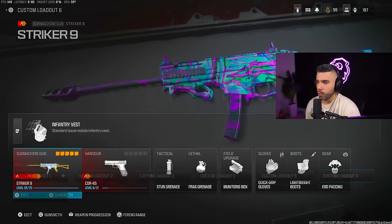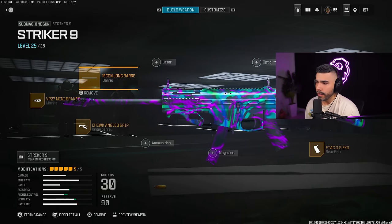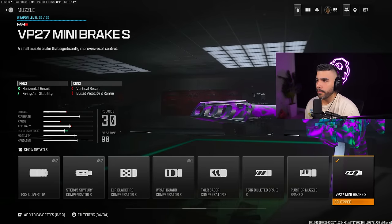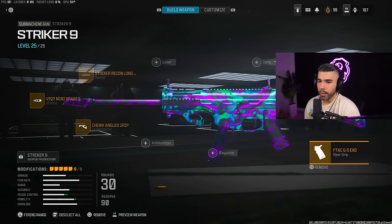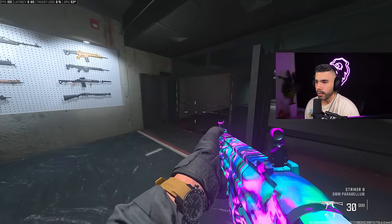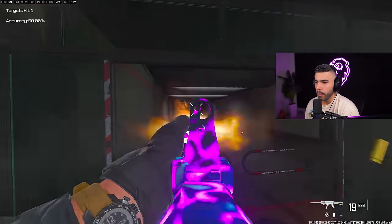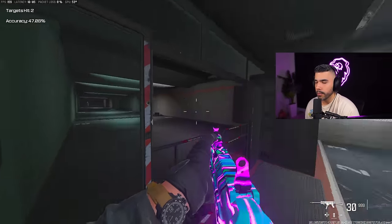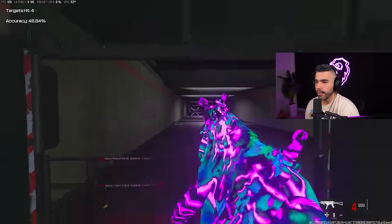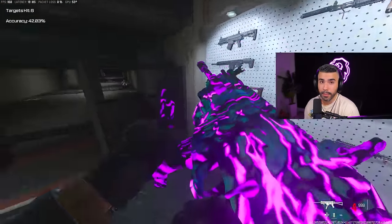Next is the Simp Striker 9 build. The Rival 9 is meta, but some people prefer the Striker — this is Simp's build and I personally like it too. Barrel is the Striker Recon Long Barrel, muzzle is the VP27 Mini Brake, underbarrel is the Chewed Angle Grip, rear grip is the F-Tack, and the stock is the Lacmin MK2 Light Stock. The con is ADS is slightly slower than the Rival 9, but the TTK feels slightly better especially at range. It depends on your play style — if you want aggression and fast sprint-to-fire, go Rival 9; if you want a bit more range, try the Striker.